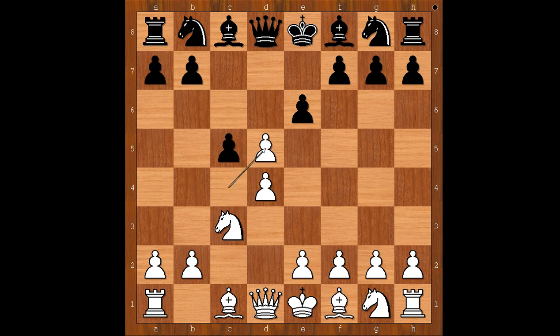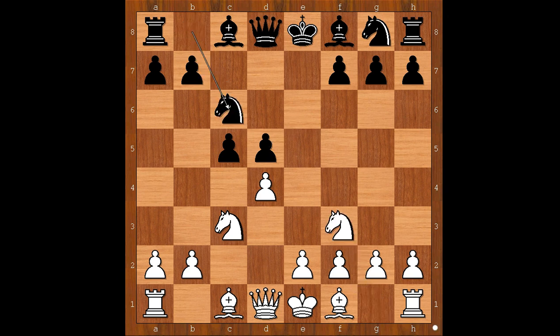c takes on d5, e takes on d5, Nf3, Nc6. White to move. Bishop to e3 was played — though g3 is nowadays the standard move. Bishop to e3, c4.